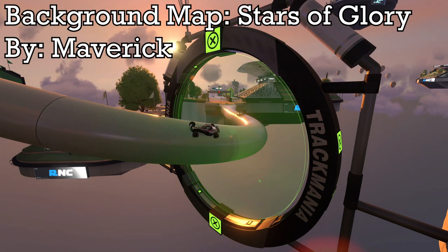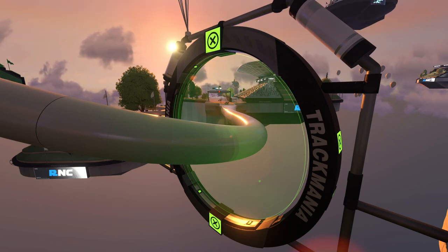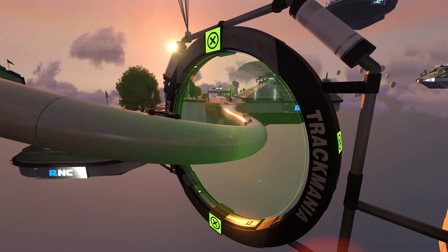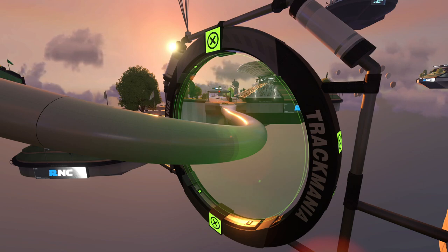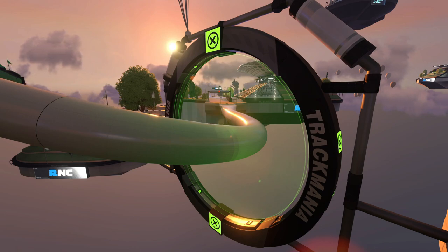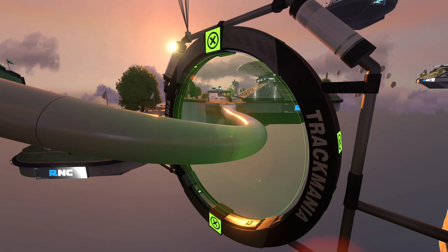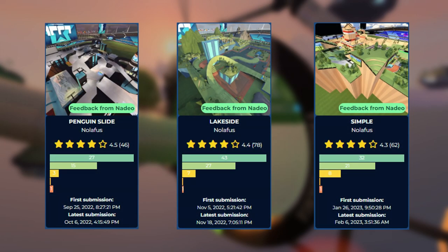For a lot of mappers, having a map picked for Track of the Day is a big deal. Track of the Day is a map built by someone or a group of people mostly from the community. When it's revealed, there is a daily tournament called Cup of the Day that takes place on it, and players then have the next 24 hours to set their best time. Once the next day's map is revealed, the in-game leaderboards are frozen.